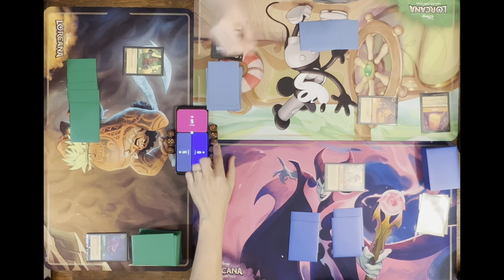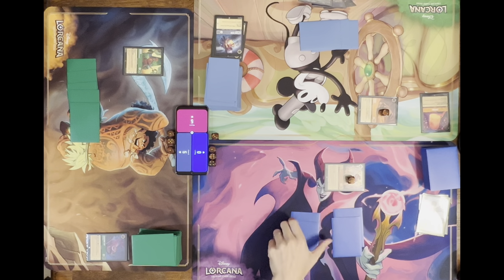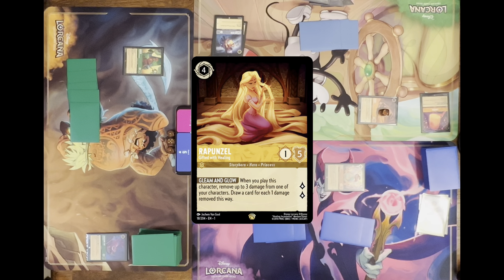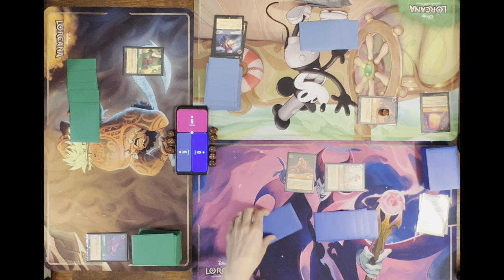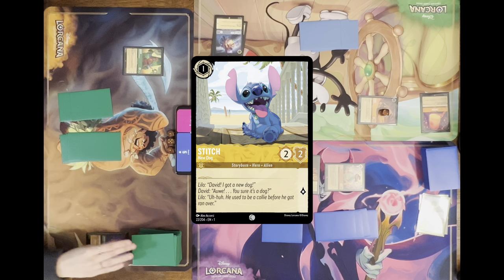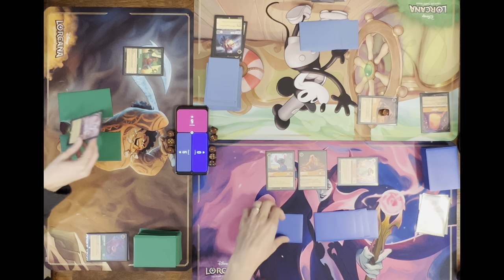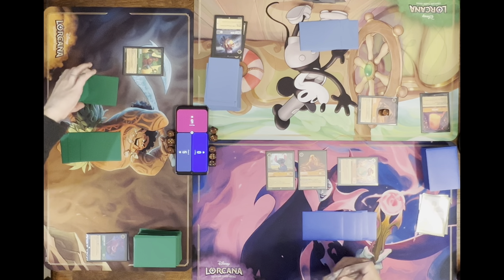I'm going to tap for two and play Rapunzel. I'll ink Hakuna Matata and exert it for a Stitch — that's my turn. I just wanted to attack into something so I can draw cards with Rapunzel. Like, who's supposed to be a problem? I don't even have any lore.